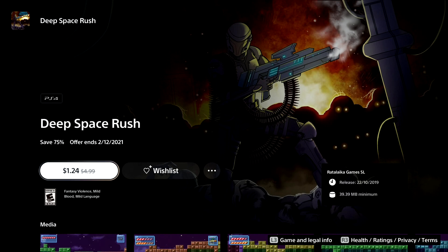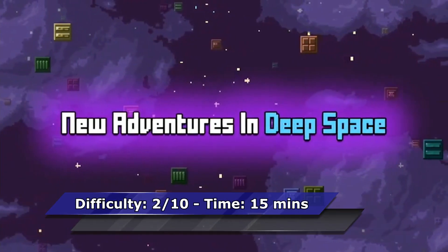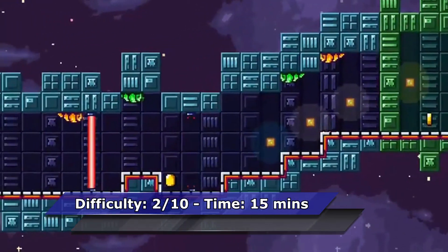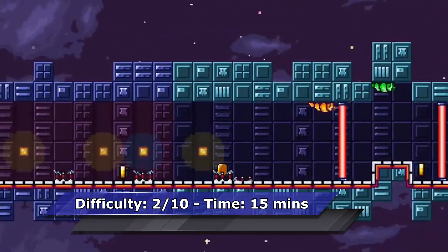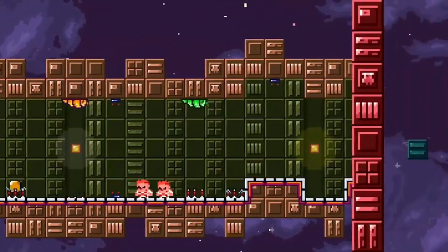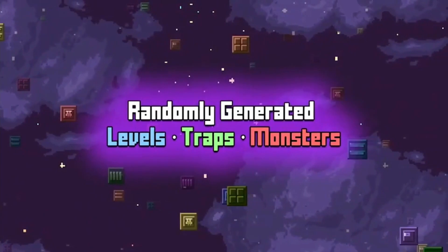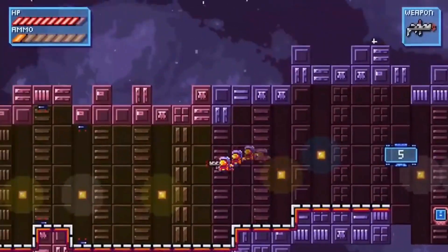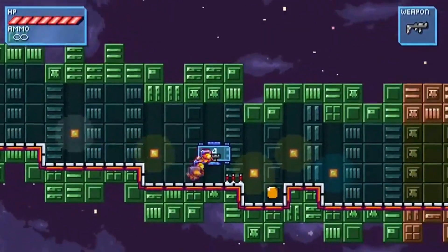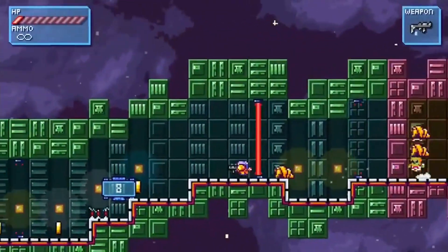The next game is Deep Rush, a 2D side-scrolling shooter. All of the trophies will come quickly and with very little effort. Simply play the game, upgrade one weapon to max, and die — that's pretty much it. Just focus on collecting coins, killing enemies, and making your way through each zone. The levels are randomly generated so each zone is different.